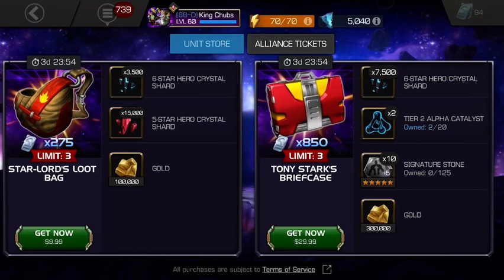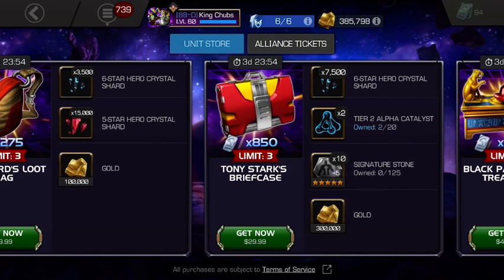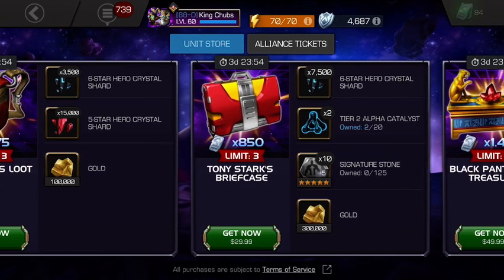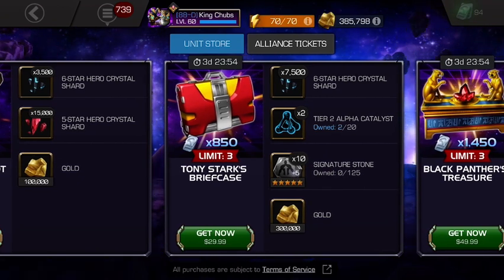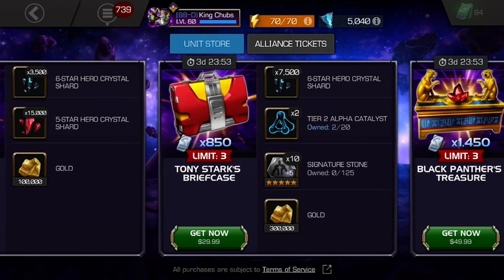I'm definitely going to snatch up this $30 offer. For the $50 offer, the Black Panther's Treasure, I'm definitely expecting for Cavalier players — I'm hoping to see a Nexus Crystal. If not a six-star Nexus, a five-star Nexus. Would it be even better if it's a class-based Nexus Crystal, like a five-star Nexus Selector or Class Selector Crystal, or something like that?